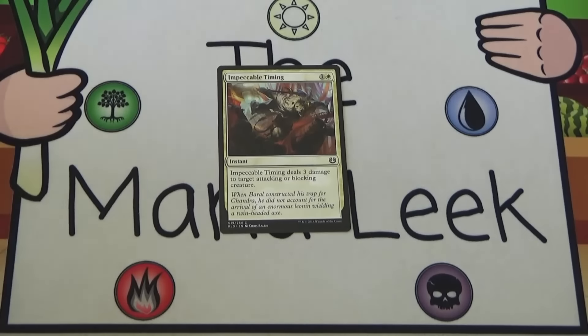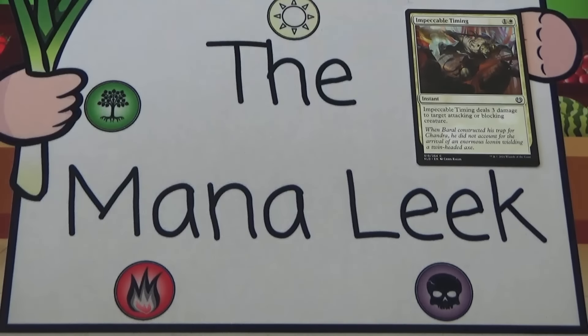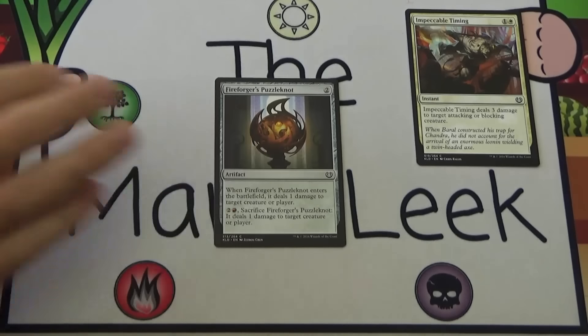Up next is Impeccable Timing. Impeccable Timing is 1 and a white for an instant at common. Impeccable Timing deals 3 damage to target attacking or blocking creature. Very, very solid. Obviously it doesn't kill everything — it doesn't kill X/4s — but it does kill X/3s really well. The fact that it's attacking or blocking means it's still conditional, but way less conditional than some other removal we've seen. My favorite use of this was killing Renegade Freighters — the 4/3 that attacks as a 5/4 — having them crew it up, turn it sideways, and then saying before the +1/+1 trigger resolves, I'm going to deal 3. This is a first-pickable card. It's not the best removal by far, but in a weaker pack it could be first pickable.